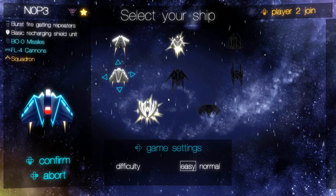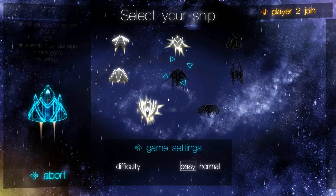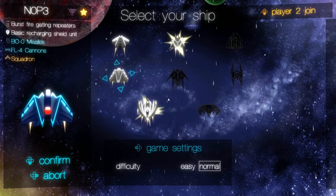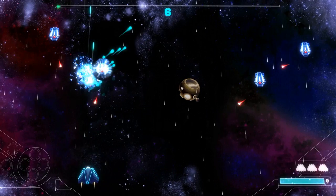You get a couple of choices in terms of starting ships. You've got the Beard, the NLP-3, Lily, and Trinity. You do unlock them as you complete certain objectives. For example, if I get NLP-3 and kill the epic boss with it, or absorb a certain amount of damage in one game. I'll play on normal — I did just play on easy, and I think the balance changes have actually made a difference, so I'm going to play on normal. I want to die and show you a different ship, because they have vast differences.